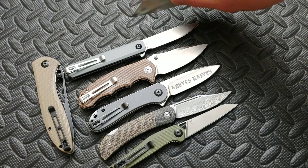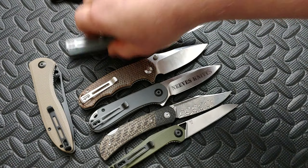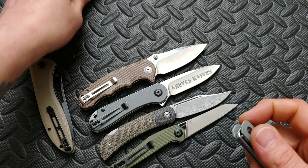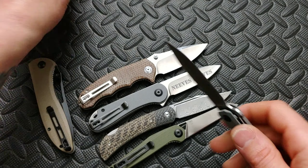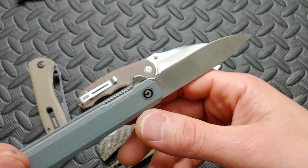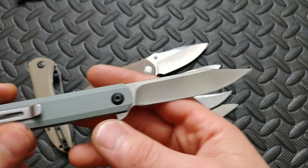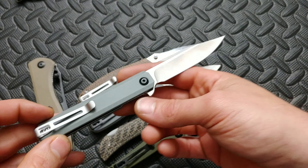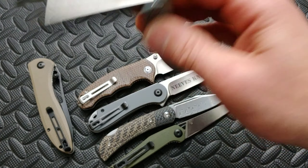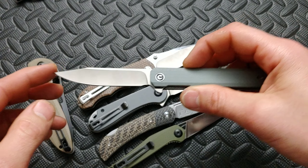This thing is an amazing user. The Civivi Brigand is in D2 steel. The Civivi Chronic is also an amazing knife with a great detent. This one is in 9Cr, which is a stainless steel — Sandvik steel — which I do like to see on their knives. The action is super good, and they do make a drop point version that is a front flipper, which looks very similar.